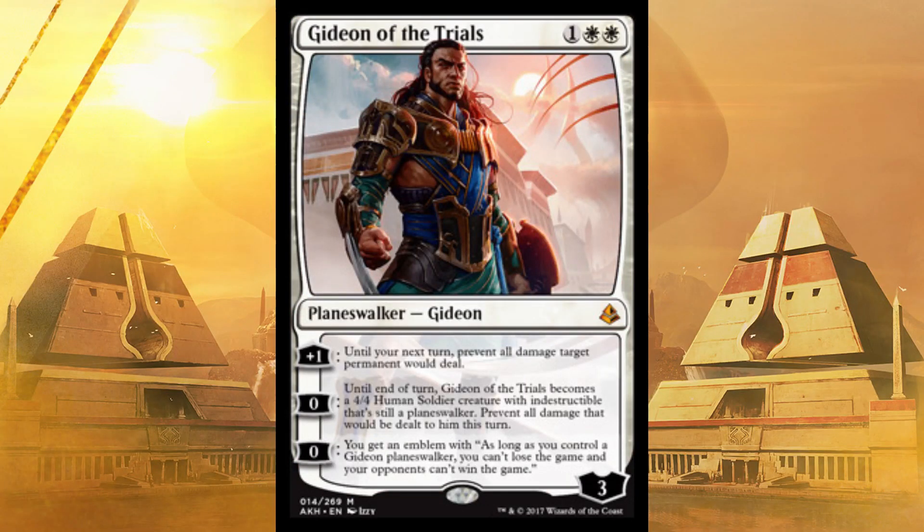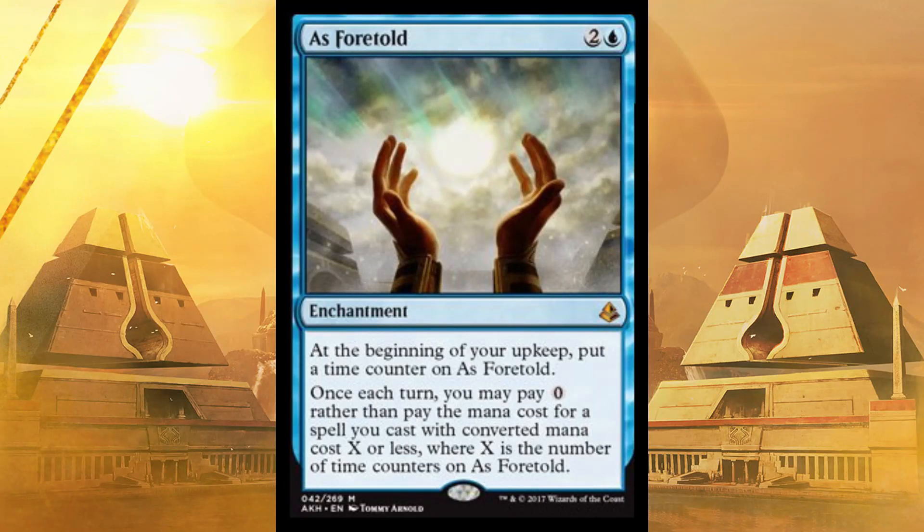Next up, Gideon of the Trials. If you can guard him, great — throw out the emblem and you can't lose the game. Otherwise a 4/4 Indestructible for three, sure why not. Big surprise here: As Foretold. You can cast everything for free eventually — instants on their turn, anything else on your turn, once. Eventually you're getting into the 3, 4, 5, 6, 7 cost and it just gets out of control. This basically makes you about twice as powerful as your opponent in Sealed.